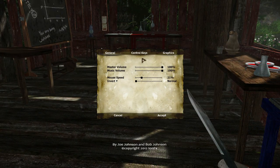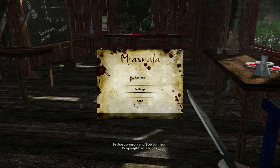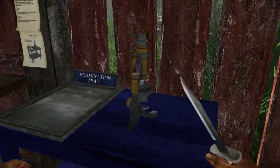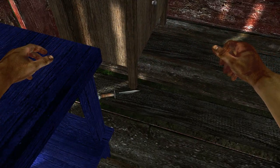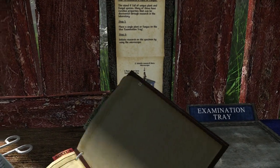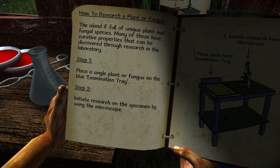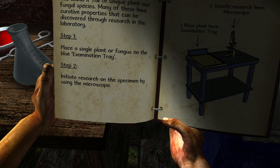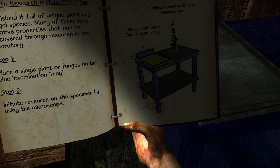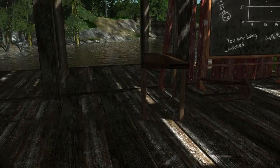The island is full of unique plants and fungal species. Many of these have curative properties. Place a single plant or fungus on the blue examination tray, then initiate research on the specimen by using the microscope. I guess we should go outside and grab a plant. You were being watched — oh, good. I wonder if these numbers mean anything. Science people, do you know what this means? This is a synthesis station — create medicines and tonics from specimens you discover.